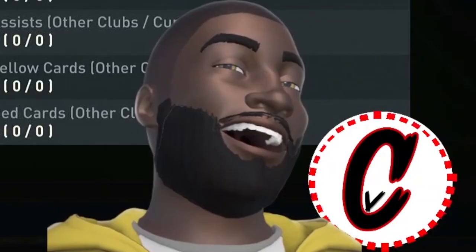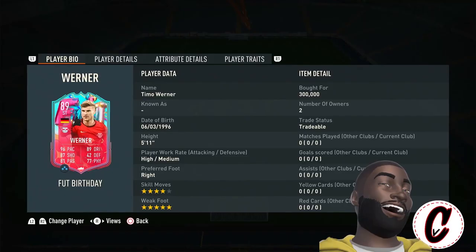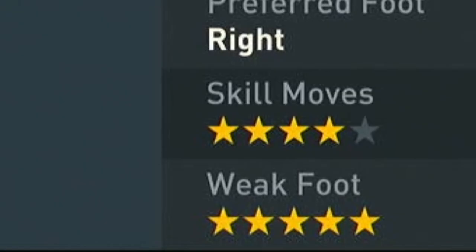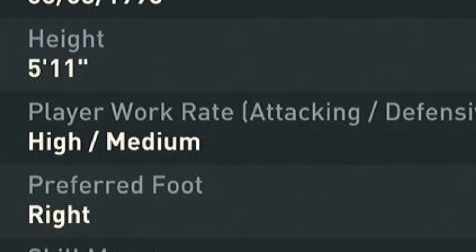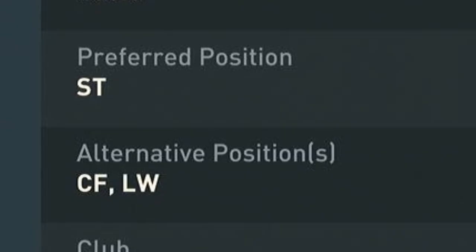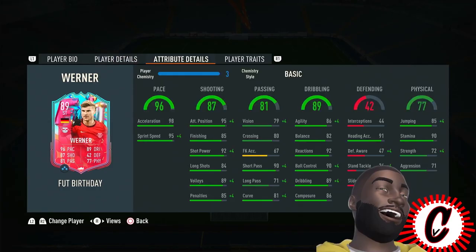Next up, Timo Werner — five-star weak foot with 96 pace, absolutely beautiful. This dude is currently 300k, what I got him for. He's probably going to continue to dip and I'm going to lose coins — please like the video so I feel better about it. Four-star skill moves, five-star weak foot, right footed, high-medium work rates. Love to see it.